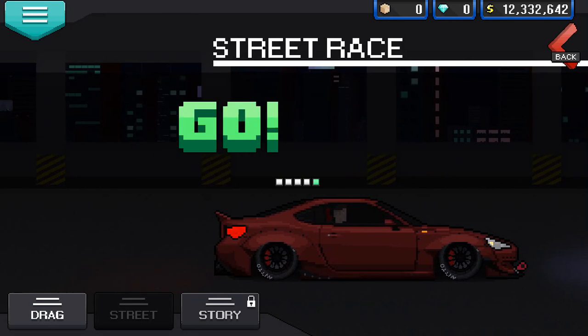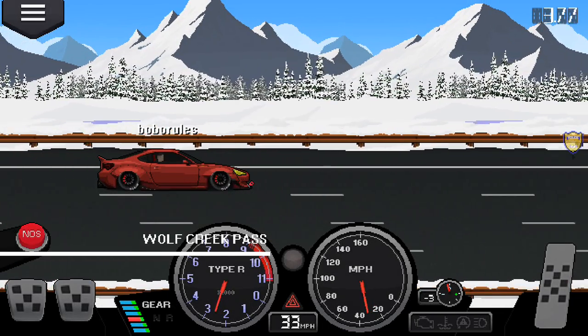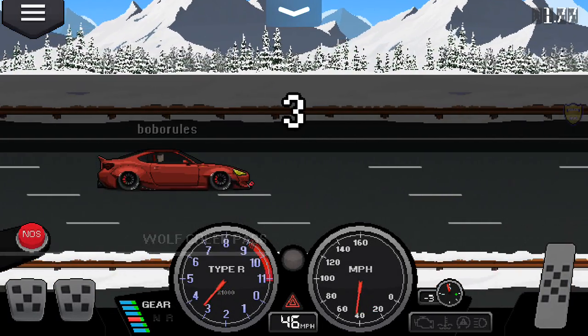I'm gonna choose manual, Colorado, whatever you want. Then what you want to do is find a race here. Of course, there will be like red exclamation marks.